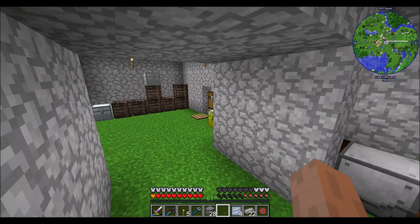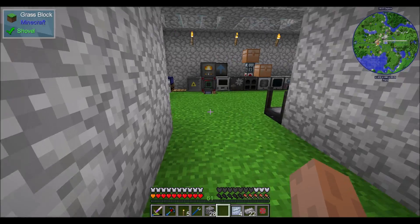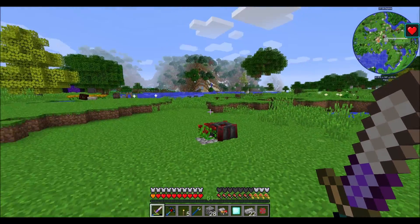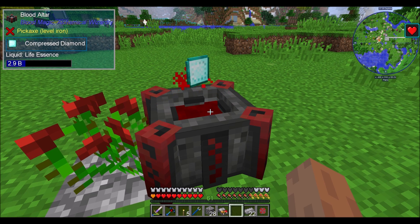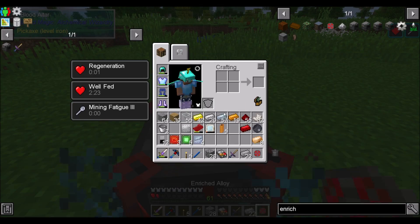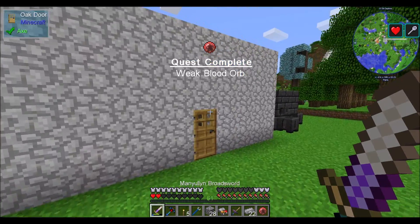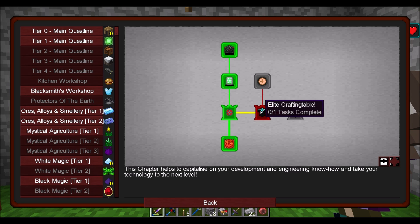I can throw a diamond in the enrichment chamber and now I can get a blood orb. We've got a little bit of life essence in there — hopefully we have enough. Hooray, we have enough now! Weak blood orb — quest complete, bound to Dire. That's pretty useful, and we now have access to elite crafting — that's a lot of good progress.